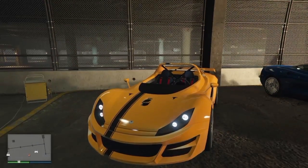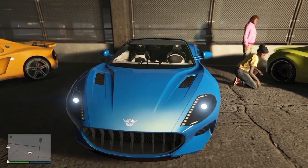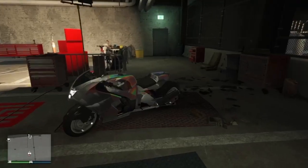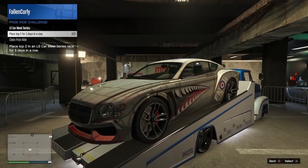Over at the LS Car Meet, your three prize rides are going to be the Ocelot Locust, the Pfister Neo, and finally the Dinka Jester. Your HSW prize ride for the week is going to be the Hakuchu Drag.